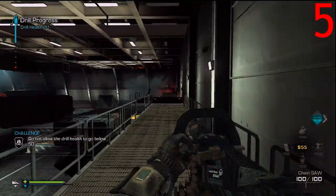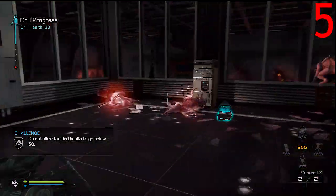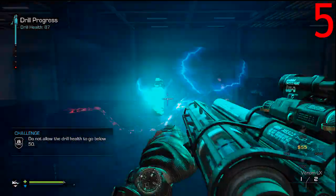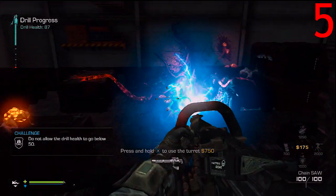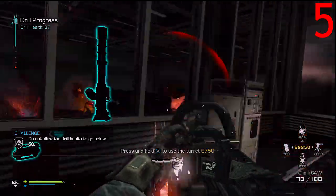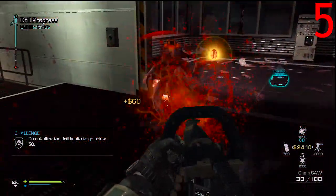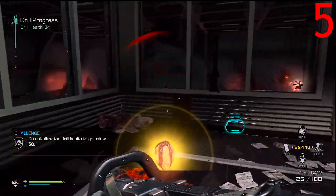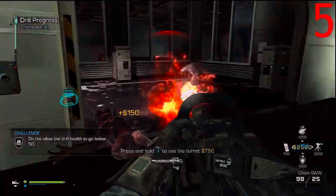Coming in at number 5 is the Chainsaw. The Chainsaw is located in the second section of the map. The reason I have this at number 5 is: if you're not running the specialist class, the reload time is really, really long and kind of annoying — that goes for all SMGs. If you are running the specialist class, it's not too bad.